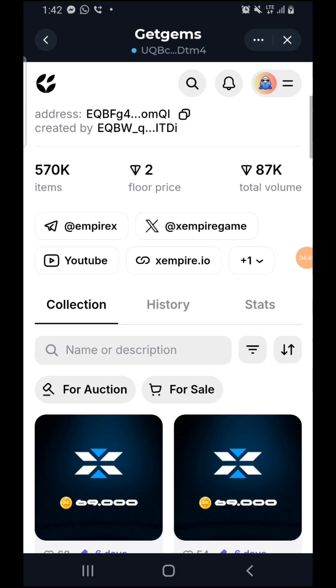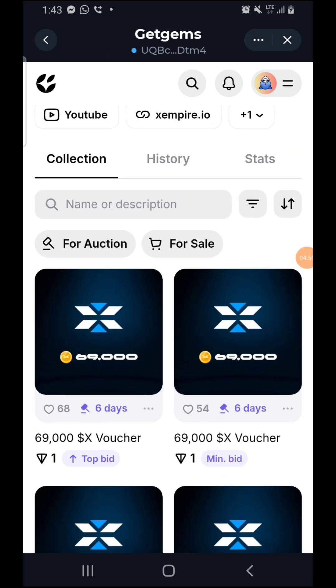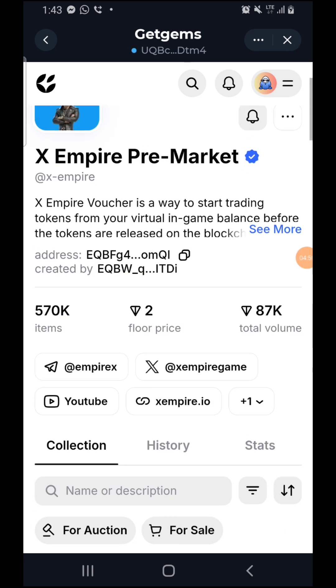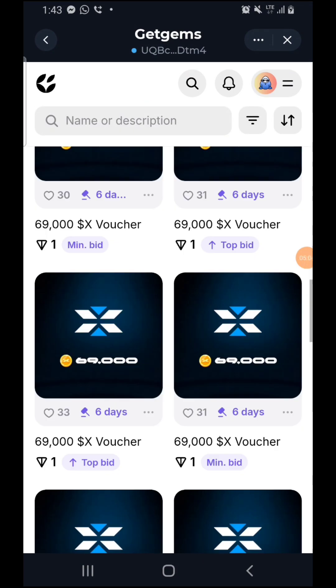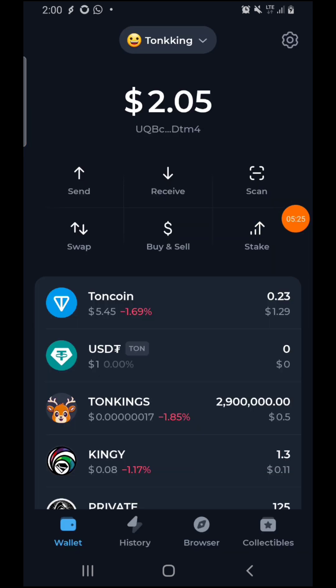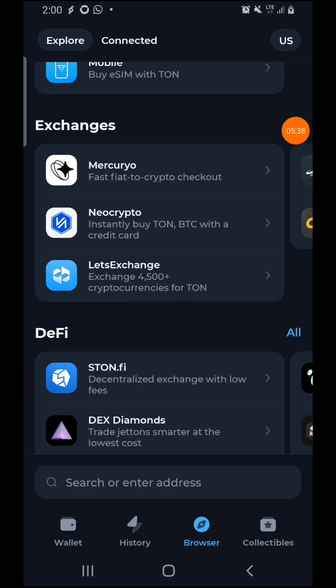You can see the floor price right now — it usually goes up and comes down. Some people list it at 2, some list it at 2.1 TON. If you want to put your own up for sale, I'll show you from A to Z. The market price is not stable, so follow me step by step and don't make any mistakes. Once the NFT has been successfully submitted to your wallet, come back to the browser and click on it.